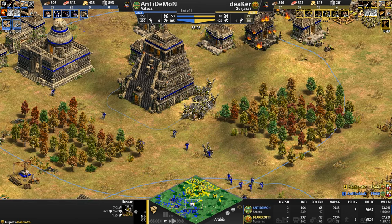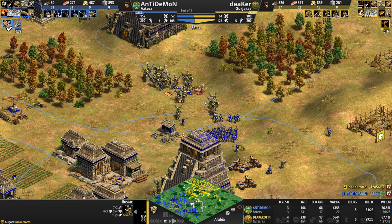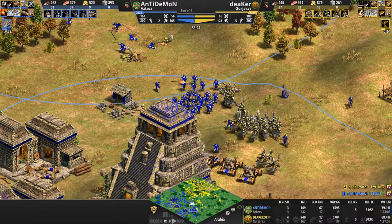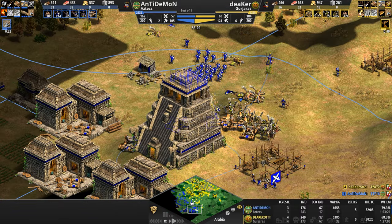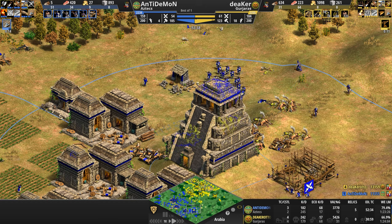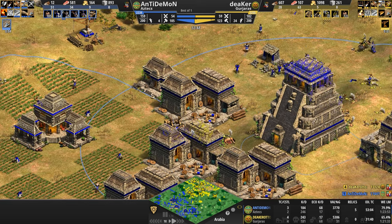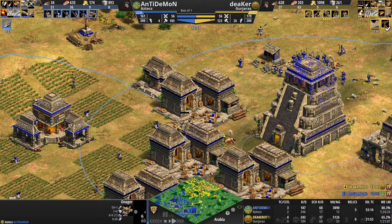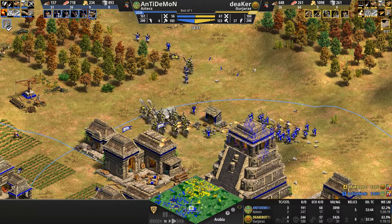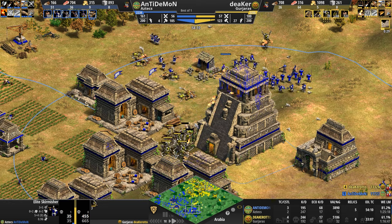He sees the onagers with his Hussars — oh god, he's going to take a shot to the face, but not good enough. Very unfortunate for blue: his onagers are revealed before he wants them to be, and he loses three — maybe even four — of them. That is just atrocious. While that happens, in comes another wave, but they get gunned down by this one onager shot, taking the HP down, and these elite skirmishers are actually powerful enough to deal with the Hussars.